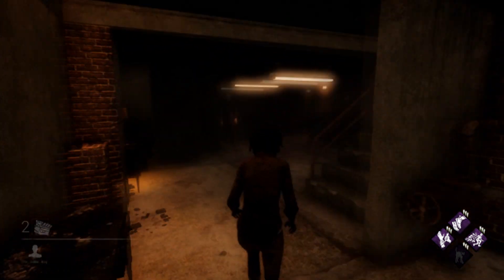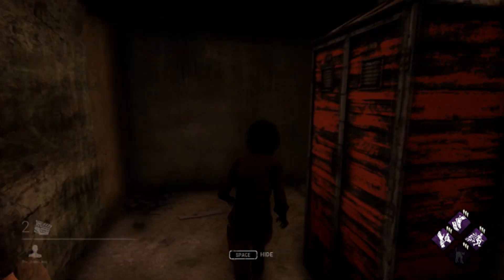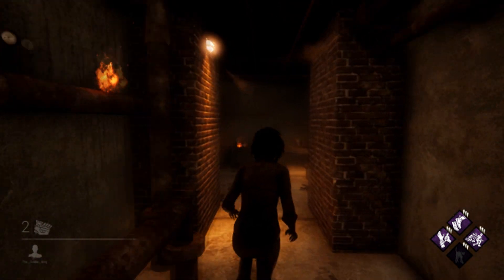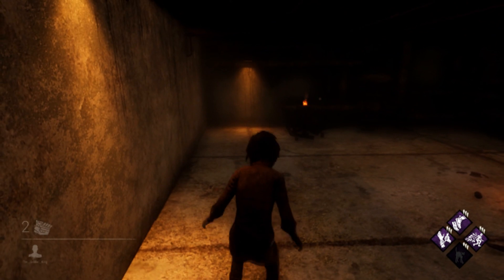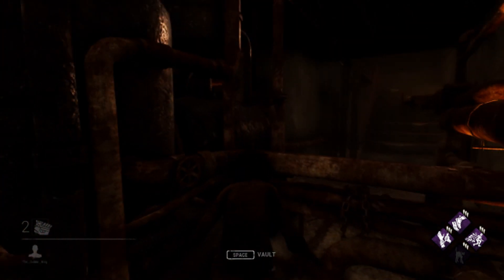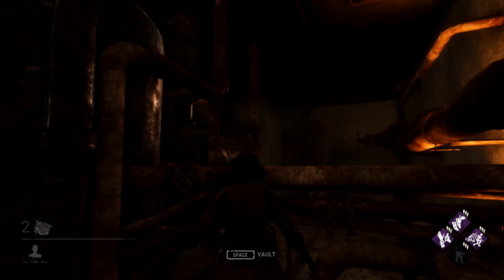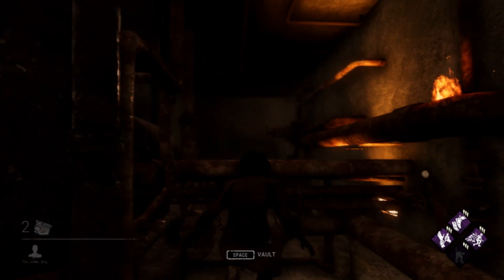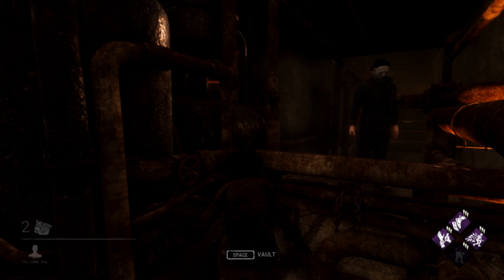All right, let's move on to the next one. This one is good but it's really going to depend on which way the killers come from. I just saved Dr. Manchild from a horrible death in the basement that was generated here in a match tonight by hiding here. It was against the Nurse who teleported in — and that's key. If they drop through the hole over there, they'll come down the stairs and they won't see you.